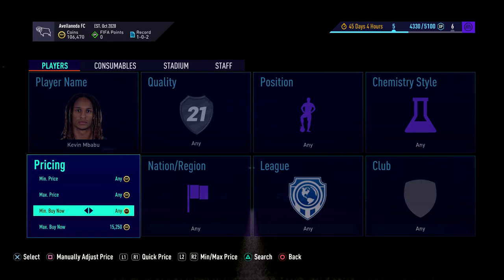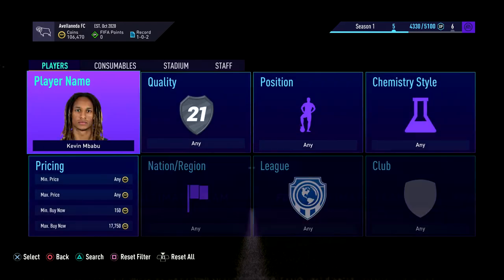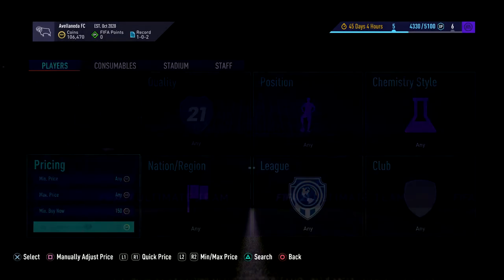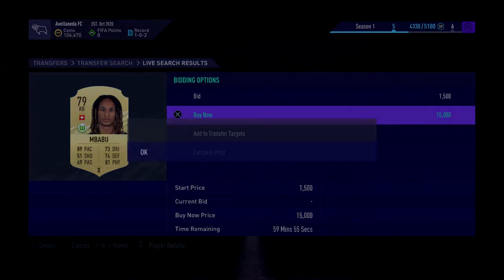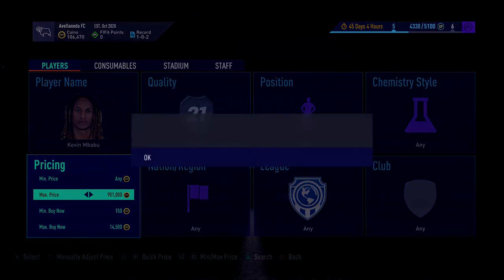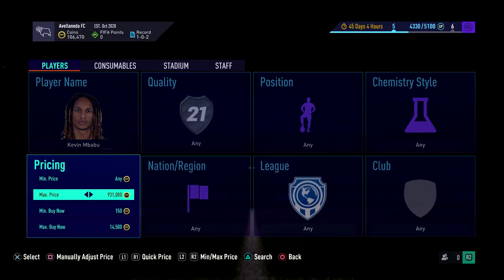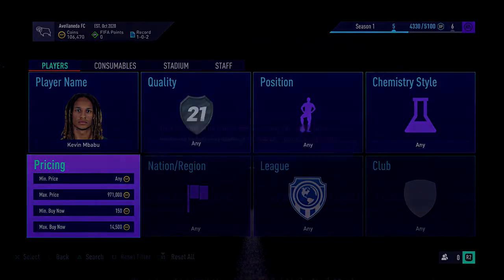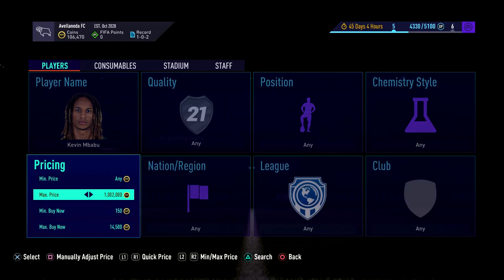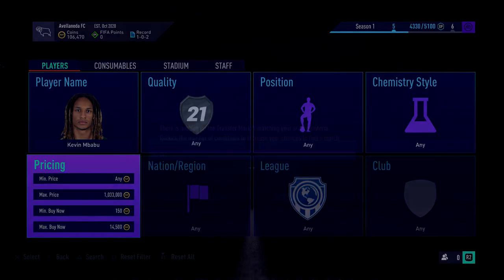You're going to go out and trade with popular players that are getting packed a lot. FIFA is obviously released now in the UK — as this video comes out, it should be the day before the general release. You can see Mbabu here is 16k, so you want to go and snipe at around 14,500. Just sit and search. Mbabu might have 100 people doing it, so you'll probably have to find your own card. But once you find that card, stick with it and try to make some good profit.